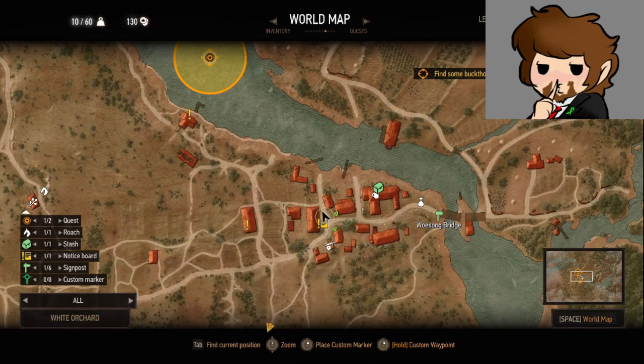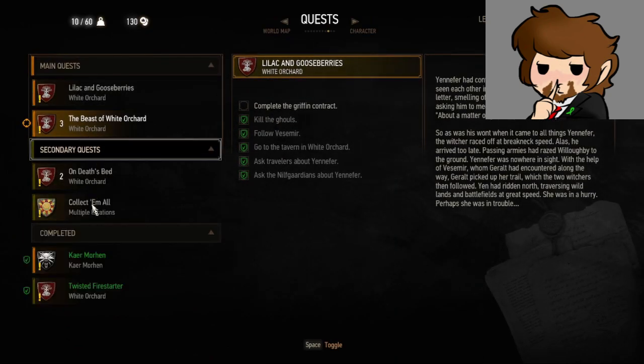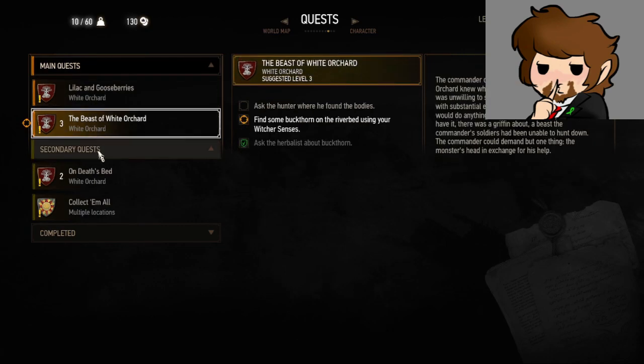The Beast of the White Orchard asks the Hunter — alright, let's pull this quest. Complete your collection of Gwent cards. Brew a Dose of Swallow Potion — yeah, that's what I'm working on. Lilac and Gooseberries.